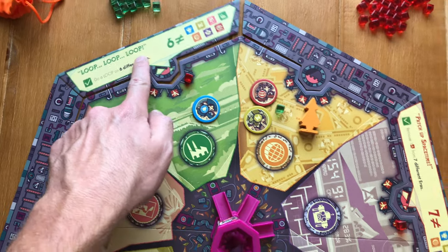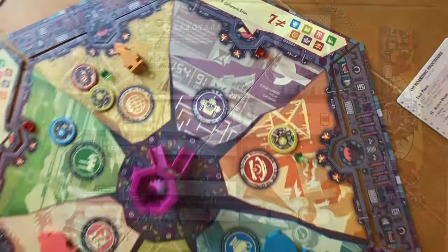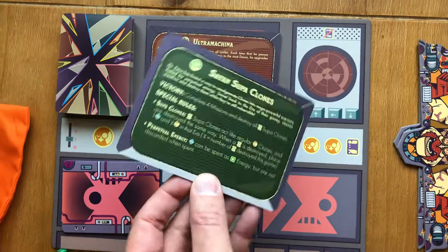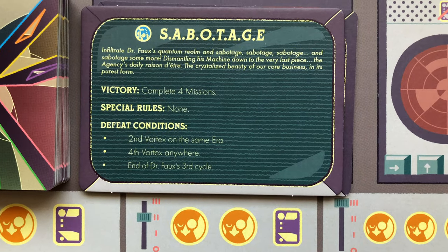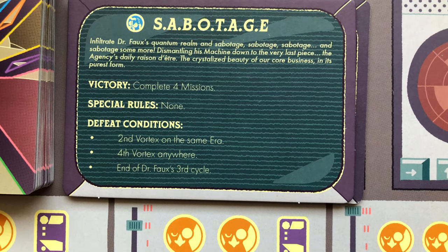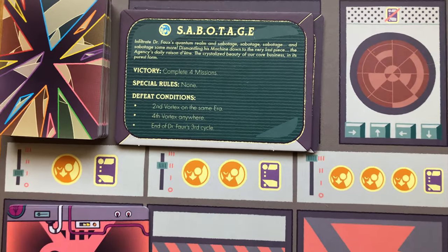The game starts out with two missions being revealed on the board, and players will work together to try to fulfill four total missions in the game to win. This is when you play in the sabotage mode, as there are different modes of how you play this game. In this sabotage mode, you will need to achieve four sabotage tiles to win. You will lose when either four vortexes appear, or when a second vortex appears in the same era, or when Dr. Fu cycles through its deck three times.